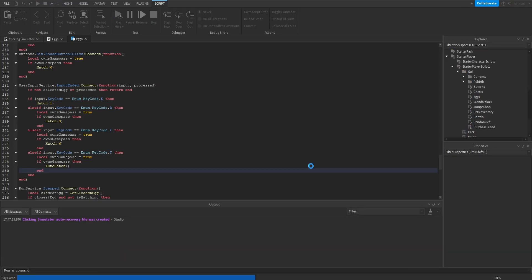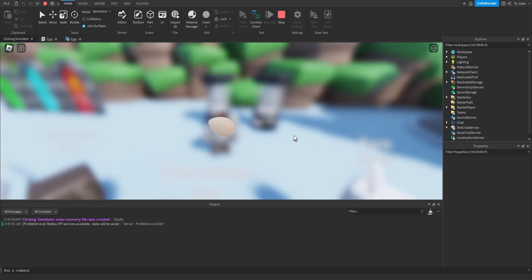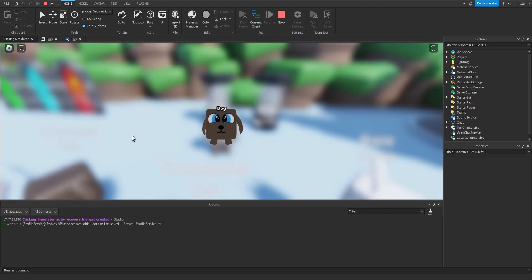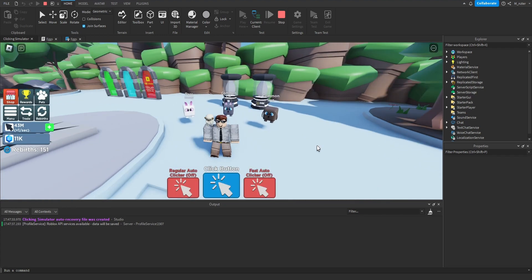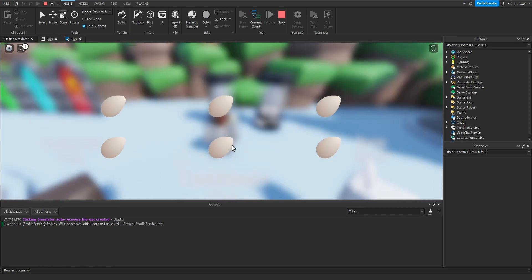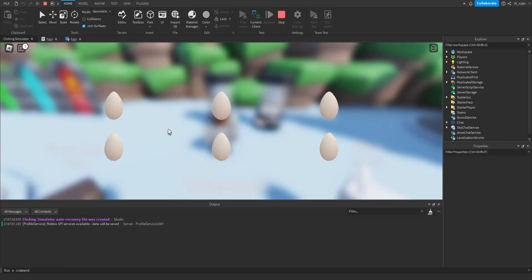Now let's test it out. Walking over to the egg, we open one egg — hatching is working perfectly. We start auto hatching. We can see it is automatically hatching one egg without clicking anything. If we wait a couple of seconds, the egg hatches by itself. If I move away from the egg, nothing happens because auto hatching has been canceled. Returning to the egg, it's still not hatching because auto hatching is fully turned off and must be re-enabled. Let's hatch six eggs at once, turn on auto hatching, and we can see it's automatically hatching six eggs at a time.